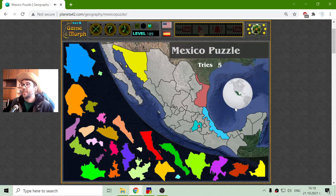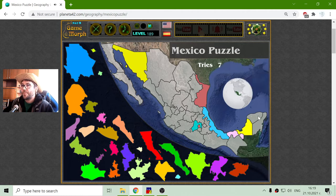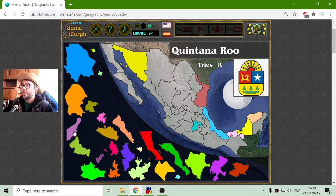There is a theory that the Gulf of Mexico was formed by a meteorite. There are more provinces that border the Gulf from the south. Let me place them: this is Tabasco, then I have Campeche, the province or state of Yucatan, and the most eastern part of Mexico is Quintana Roo.